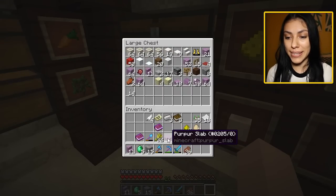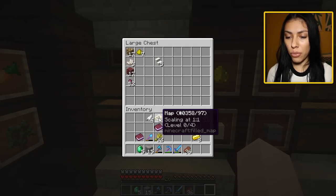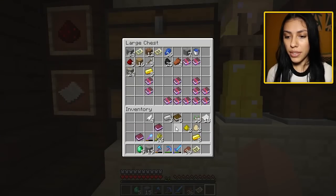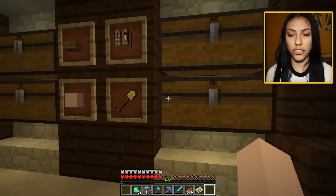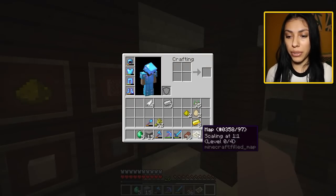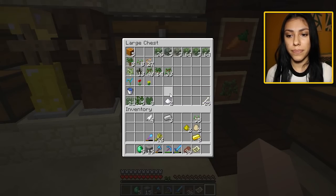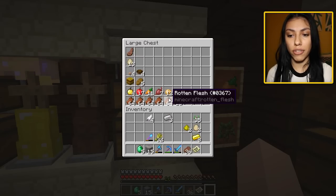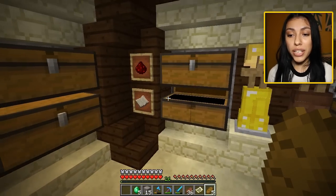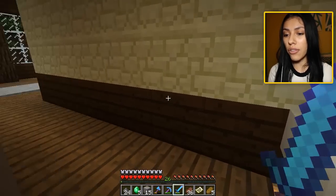We're gonna try to get all our books together. Oh, this was part of my plan. We need boats, and I just realized we really need to get elytras. I'm not gonna go to the End again on camera — that took way too long last time. But we're gonna need fireworks, because if we get fireworks we could just travel around so fast. So we're gonna get some gunpowder and go creeper hunting really quick.